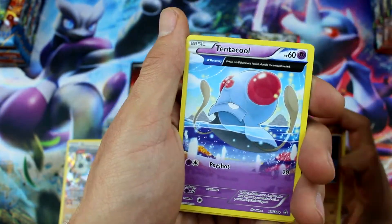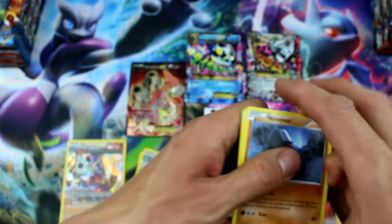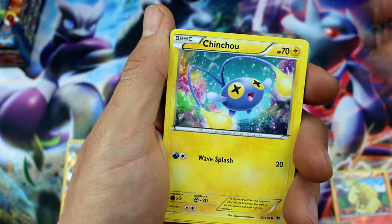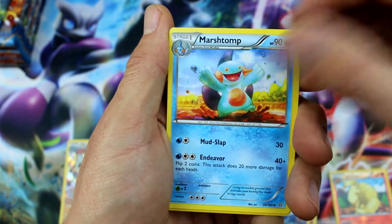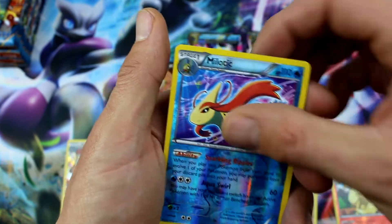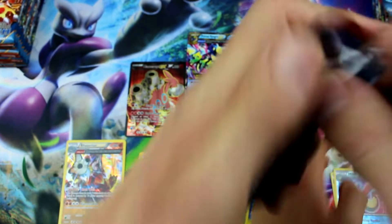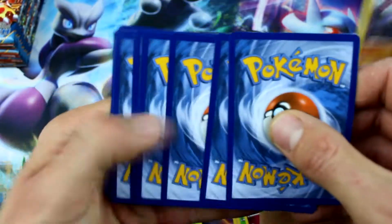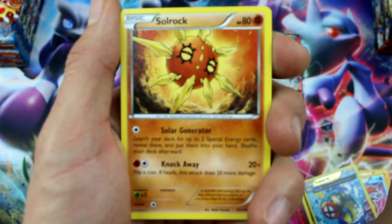Dive Ball! Tentacool, Ninetales Reverse Holo Rare, and Nidoqueen Regular Rare. Nosepass, Spinda, Mudkip, Chinchou, Solrock, Bidoof, Nidoqueen, Marshtomp. Reverse Holo Milotic — man, we got a bunch of these Milotics. And Sceptile — he's a rare, so that's cool. I like when you get Reverse Holo Rares because that definitely makes it worthwhile — you think you're not going to get anything good and then you do.